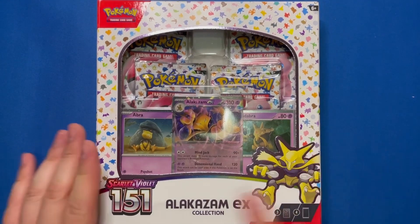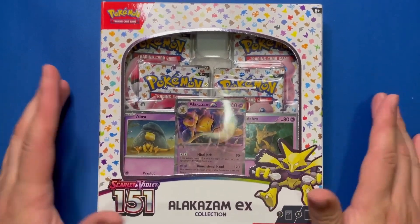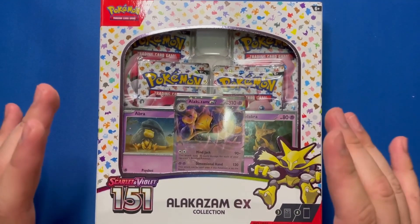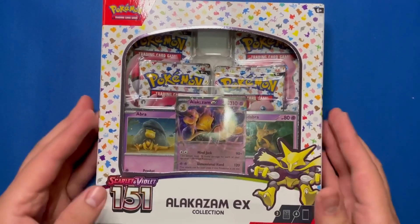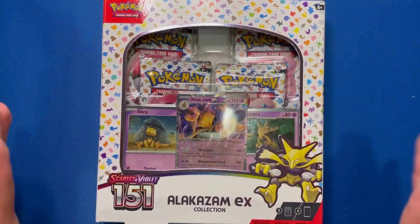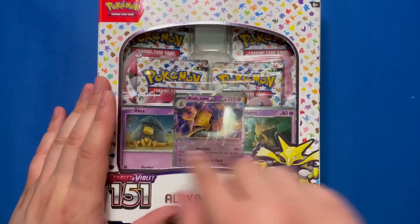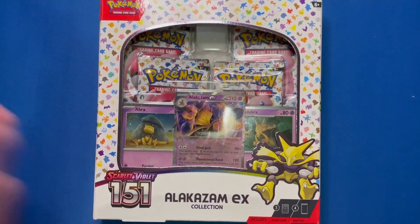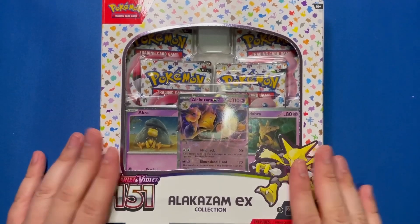Hey, this is Gatorx, and yeah, opening up more Pokemon Scarlet Violet 151. This is the Alakazam EX box. I went ahead and cashed in my Target wallet points that I built up and just got this. Those rewards systems do work. I do like the smaller box of these since it doesn't have the giant jumbo card. We still are getting products with the jumbo card, as you may have saw the Zapdos box, but let's get this open.